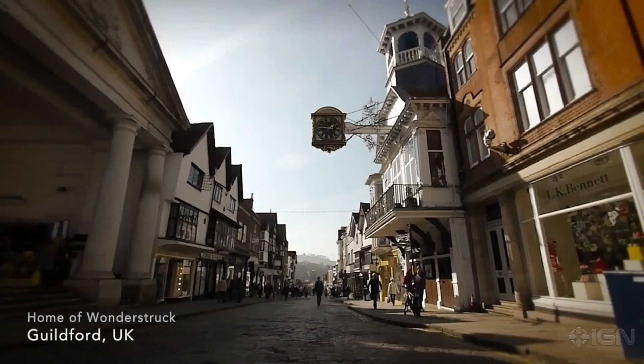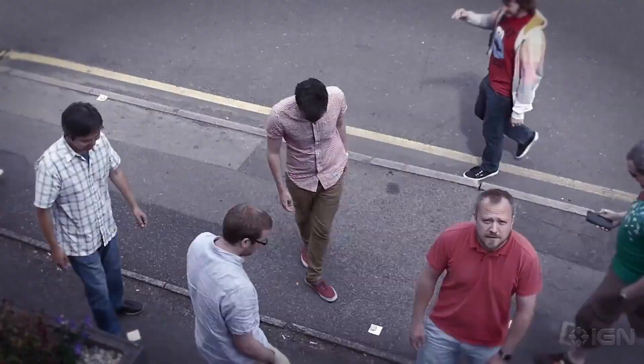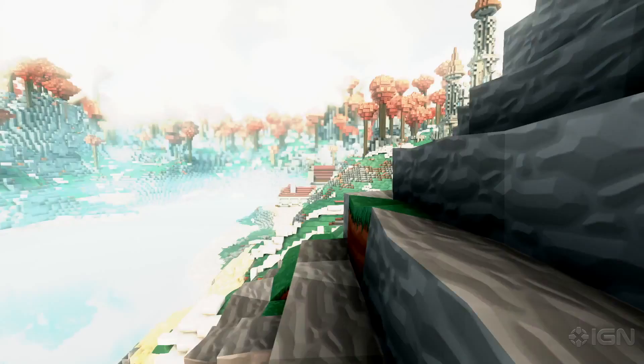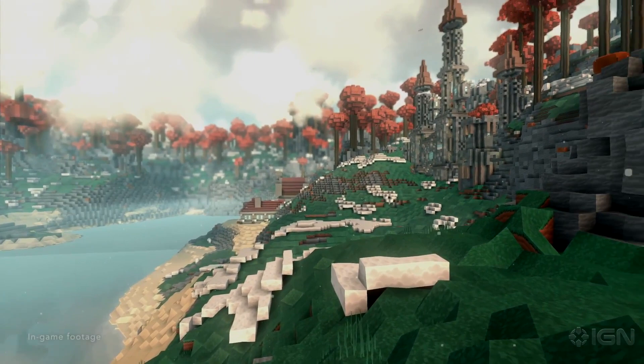This is our home, Guildford in the UK. We share a town with some of the best game studios in the world like Lionhead, Media Molecule, EA and Hello Games. We've even worked at a few of these places on games like Fable 2, Black and White 2 and a ton of others. Oort Online is powered by our technology partner Turbulence and their engine capable of delivering truly amazing online games.